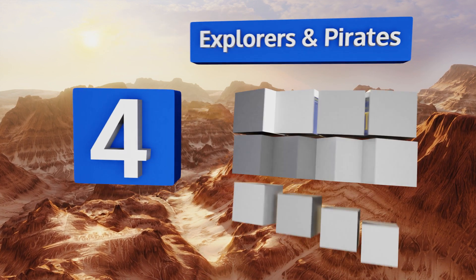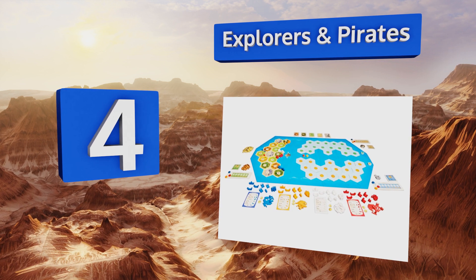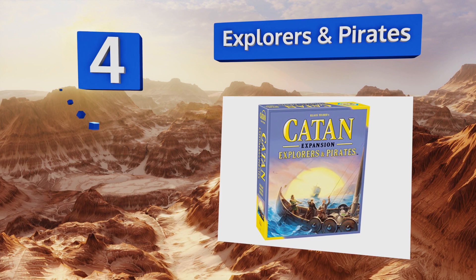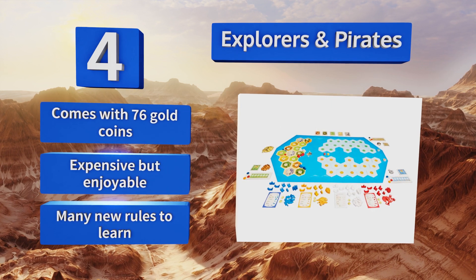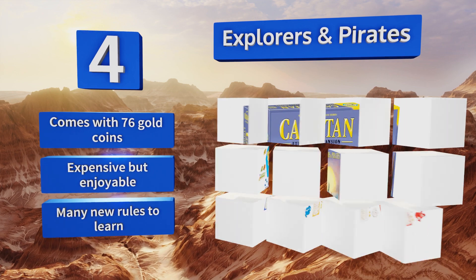Coming in at number four on our list, Explorers and Pirates brings both excitement and peril as your settlements and ships face the risk of raids. It also adds much more time to the average game, with some rounds taking as long as three hours to complete. It comes with 76 gold coins and is expensive but enjoyable, though there are many new rules to learn.